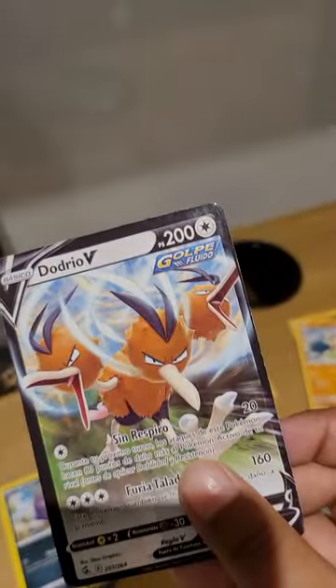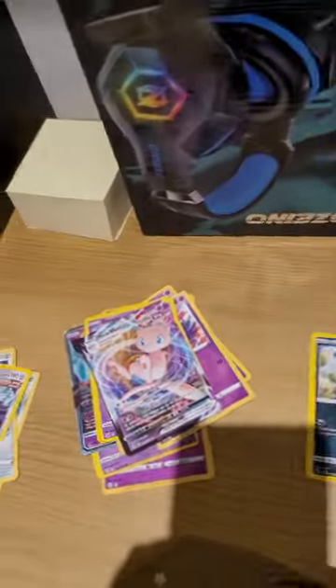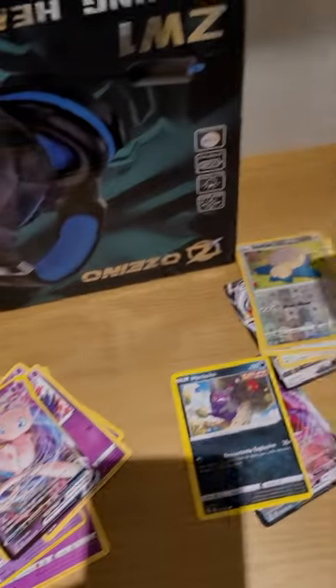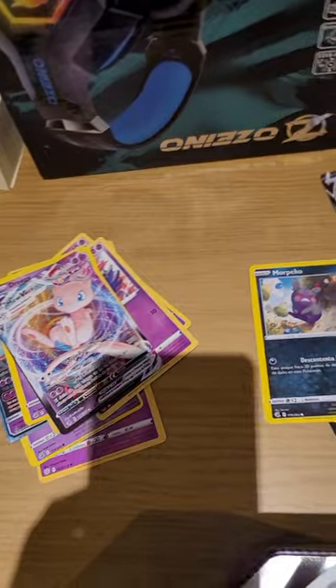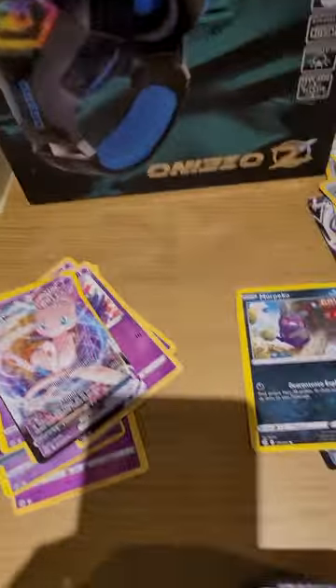So we have an Italian Dodrio V, and then we have Stantler, Snorlax, a different-looking Snorlax. I don't know what that's supposed to mean. Rookidee, Scorbunny, my favorite Porygon. And now Scorbunny again.